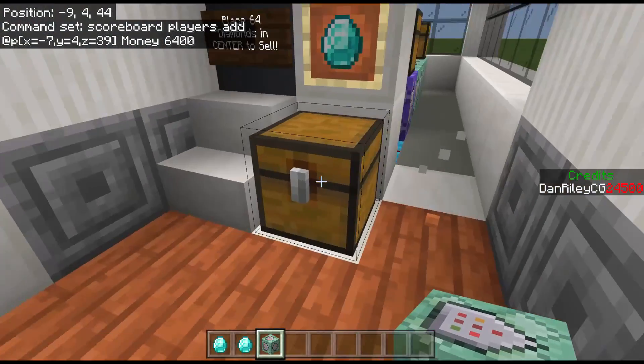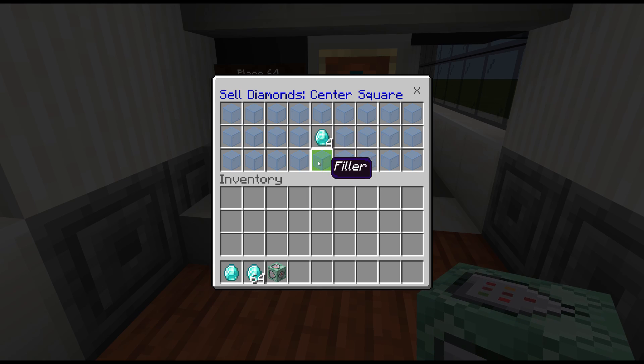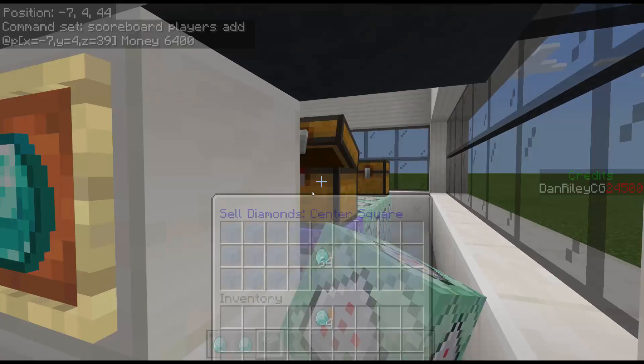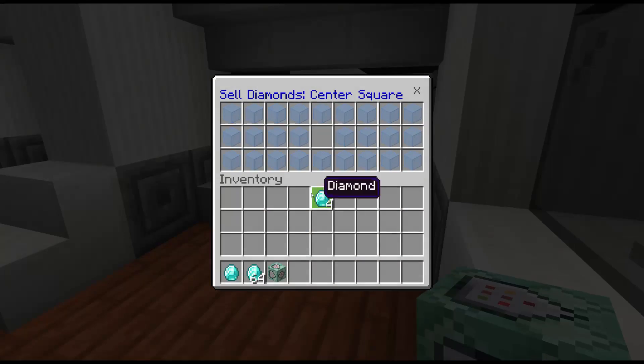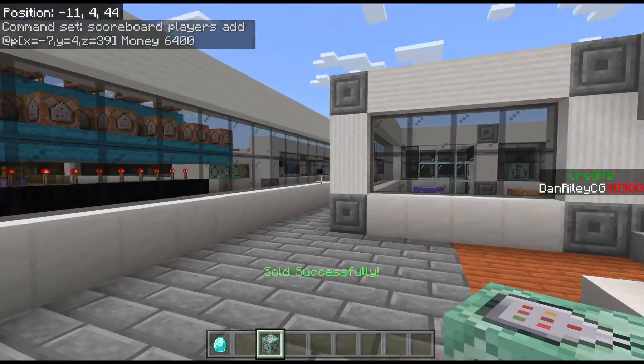This system will never ever run unless this matches identically to the other chest. This is why these systems are so valuable — they're very small, they have a very small footprint, but they also allow you to make sure a player has enough items to use the system. Here I put 64 diamonds in the center — you heard that ping — and it worked and I got the money.